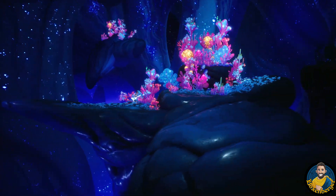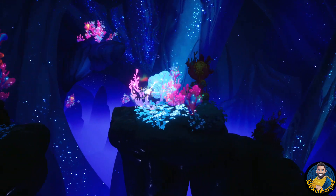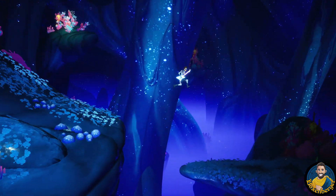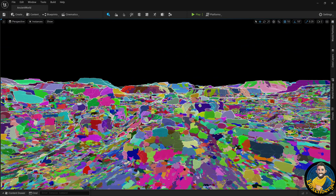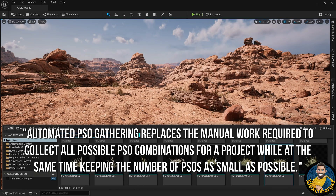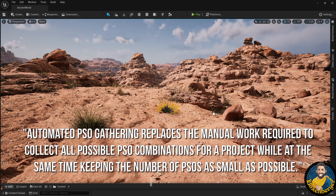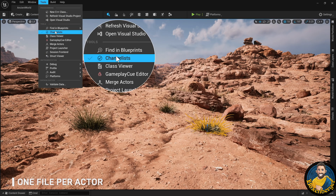The UE5.1 update also addresses a major issue that was part of Unreal Engine 4. This is particularly interesting for developers because sometimes they noticed stuttering hitches in their games that came from the way Unreal handles PSO gathering. PSO stands for Pipeline State Object, and those caching tools help to reduce loading a level and its content. With the latest update they added automated PSO gathering, which embraces the manual work required to collect all possible PSO combinations for a project while keeping the number of PSOs as small as possible, helping developers work even better with the engine.